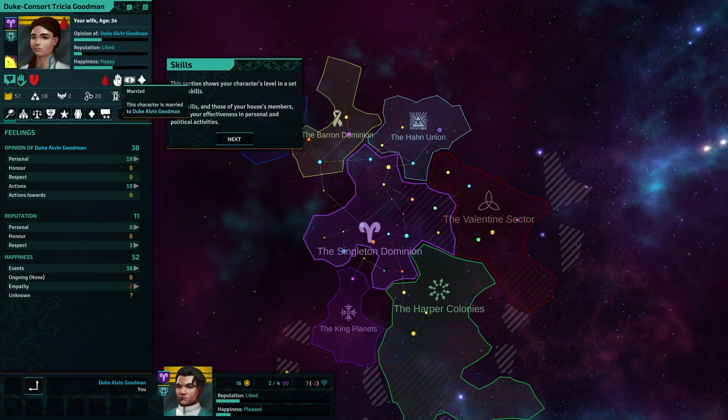Oh, we can check out my misso. Yeah, nah, she's — look, you know what? Love is blind. Plus, there was probably a great big dowry as well. This section shows your character's level in a set of five skills.